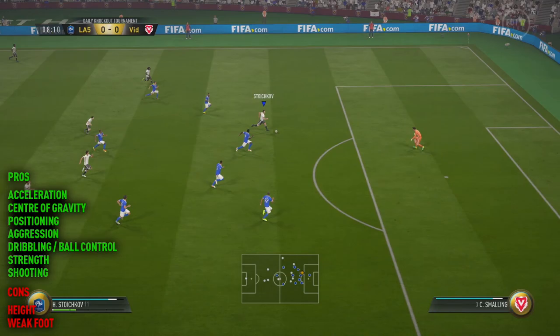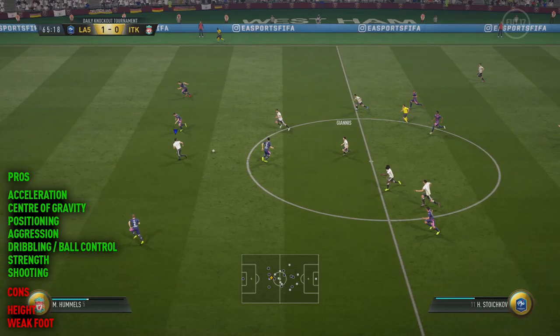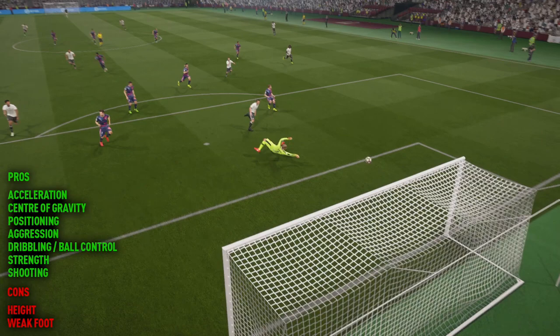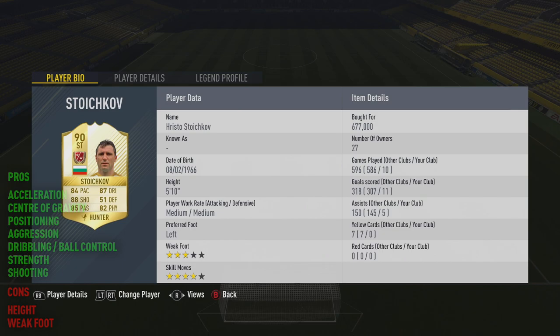His dribbling and ball control are almost second to none — they're probably the best part about him. His first touch is great and his dribbling ability is just fantastic. I specifically like the LT/RT dribbling because you are able to change direction, move really quickly and just burst past those defenders. His strength is something that you wouldn't expect on this type of flare player, but he most definitely has it, as you can see in his 82 physical. And finally, his shooting is really impressive as well. I wouldn't recommend the right foot, but he does have an absolute cannon of a left peg.